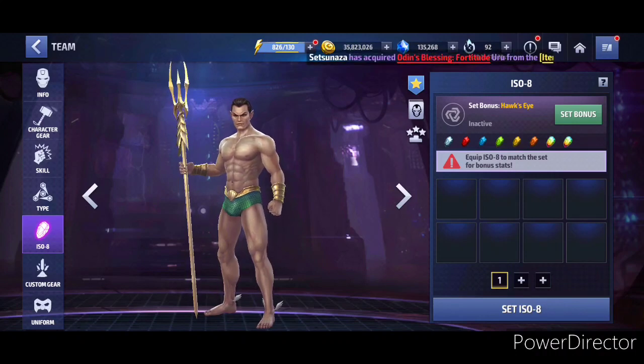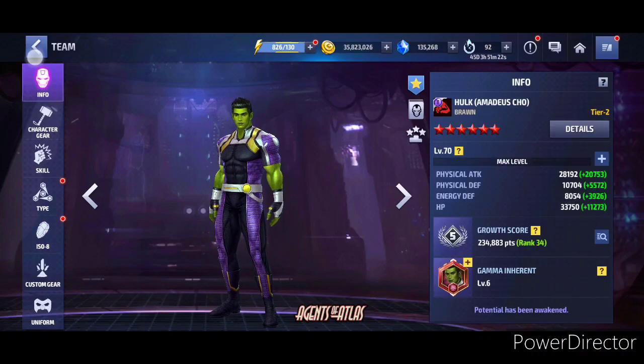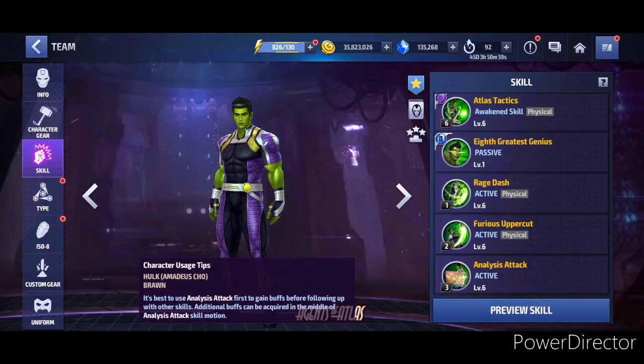Hulk A-Media Show has a CDP of Rage set. He does not have any overdrive either. The scores will improve with those additions. Both characters have the same ISO setup essentially — CDP of Rage and real type enhancement — but that doesn't matter much for ABX. So the builds are almost exactly the same.